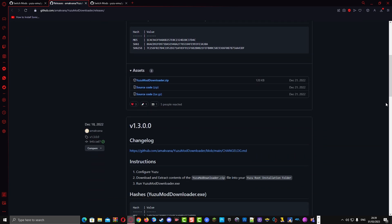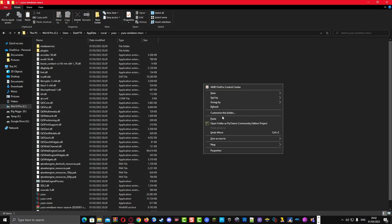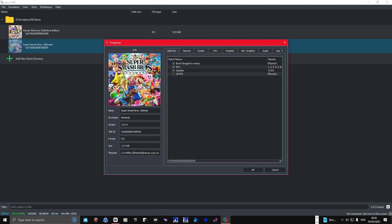To install patches for your Nintendo Switch ROMs in Yuzu, go to the official Yuzu GitHub Mod website and download the Yuzu Mod Downloader. Extract the WinRAR file and copy the files to the specified location, then open the Yuzu Mod Downloader and download the mods. Note that these aren't actually mods — they're patches for ROMs that have issues running. Click on your ROM, select Properties, go to the Add-on section, and enable any available patches. Games like Super Smash Bros. Ultimate, Mario Odyssey, and Sonic Frontiers have these patches.